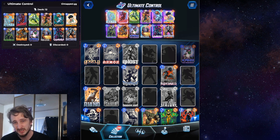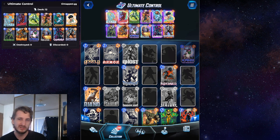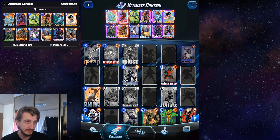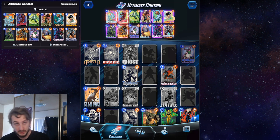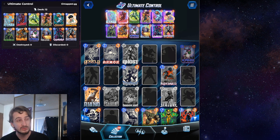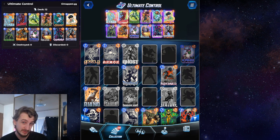And Leech is really popular in the meta right now, so Destroyer after Leech is just great. And then we have all of our tech cards in Rogue, Shang-Chi, Enchantress, Cosmo as well, obviously. And then Scorpion on its own deals with stuff like Cerebro. You also have the option of swapping out Rogue for Armor.